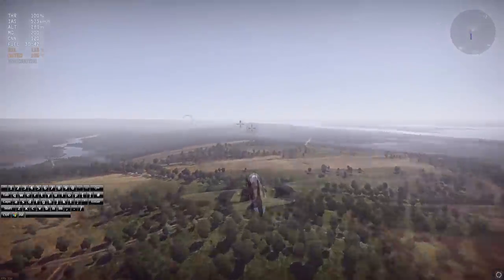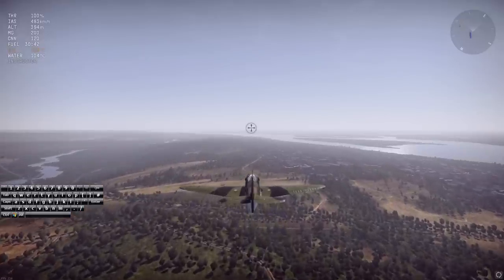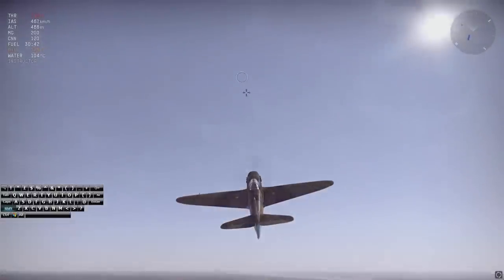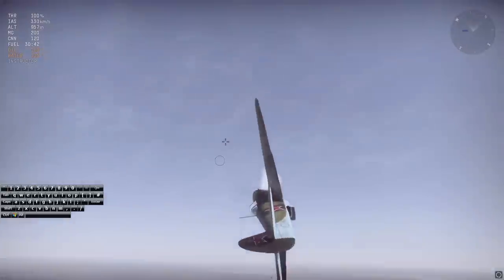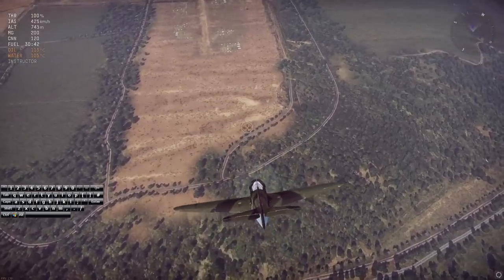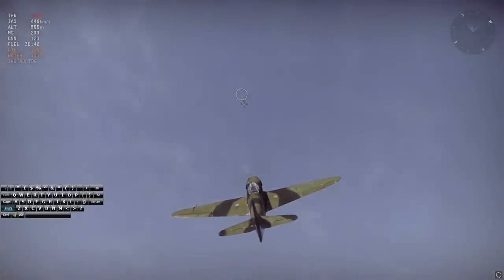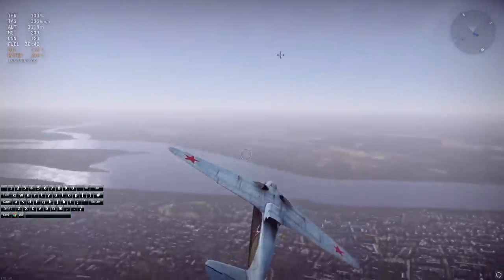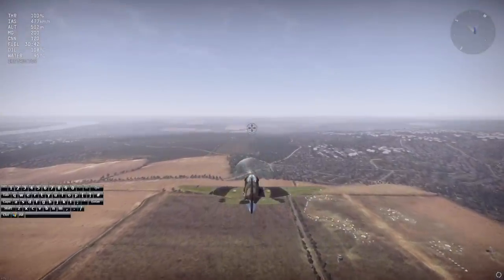Once you master the basics and want to fly more like a pro, start using your WEP in turns. When going up into the high portion of a turn, use WEP to power you up into it, then once you start falling off to the side turn it off so your WEP builds up again. Next time you start going up into another turn you'll have enough WEP to power through it — rinse and repeat.